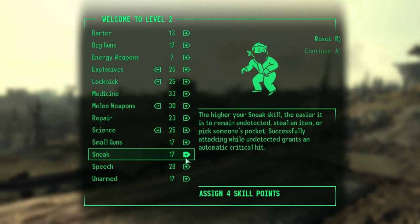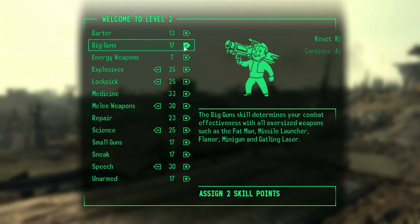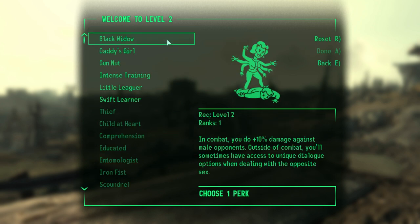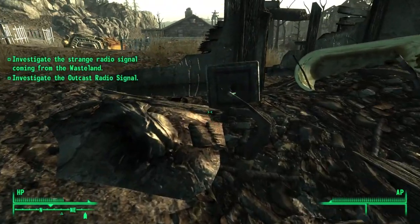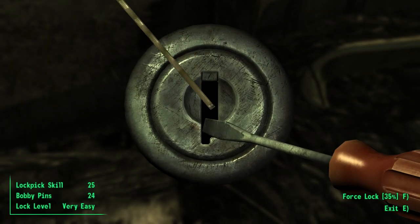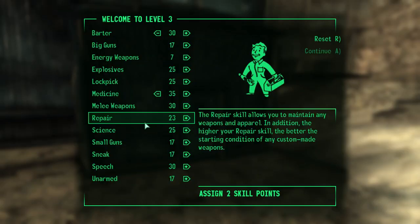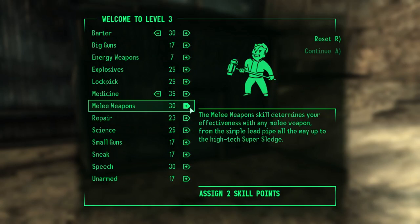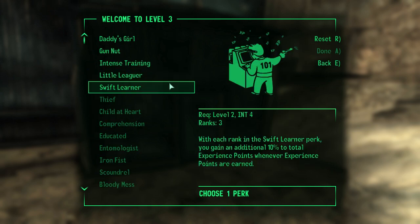Outside the vault, I hit level 2, increased barter, explosives, lockpick, melee weapons, science, and speech, and chose the Black Widow perk. Before heading off to the riverboat landing, I had a few things I wanted to do first, namely looting Springvale and going to Megaton to disarm the bomb. After I had, I hit level 3, increased barter, medicine, melee weapons, and chose the Swift Learner perk.